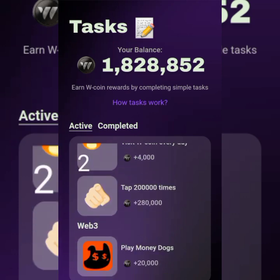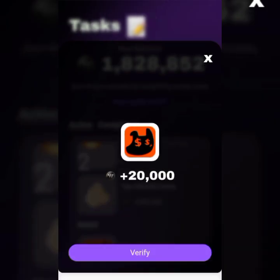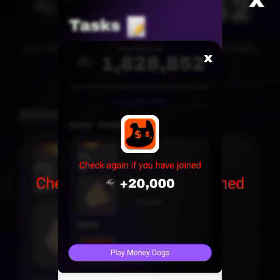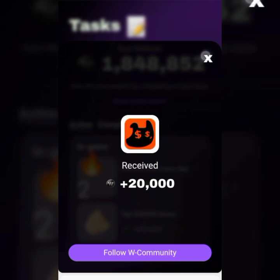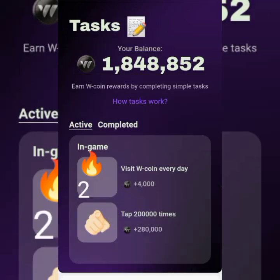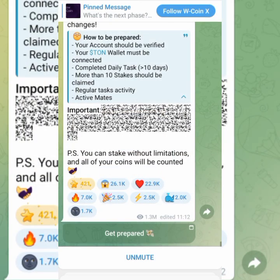These are the active tasks. Play Money Dogs — you can just tap on that, minimize, verify, play again, then go back and claim. I've received it. The next task we will now complete is to follow and complete the airdrop tasks.